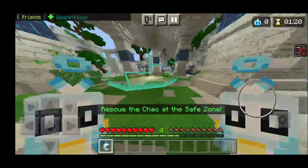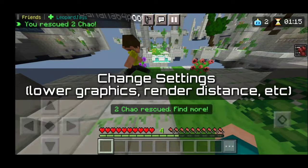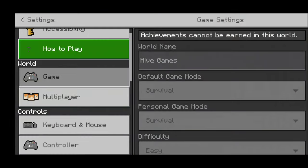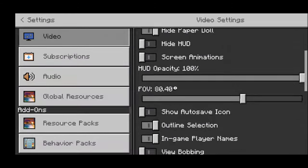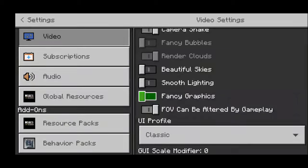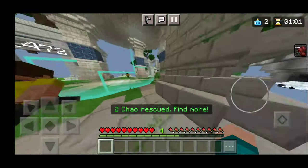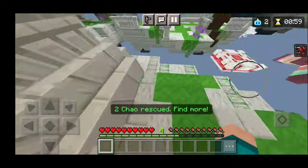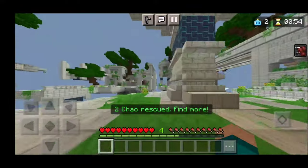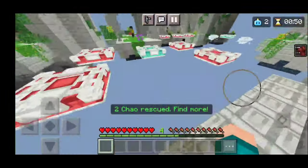The next thing you can do to reduce a little bit of lag has to do with your game settings. Make sure you turn off fancy graphics, turn off beautiful skies, smooth lighting, and all that. Also make sure you turn down your render distance as well. I know it may suck to get lower graphics, but honestly we have to make some sacrifices if we want to reduce lag in servers.